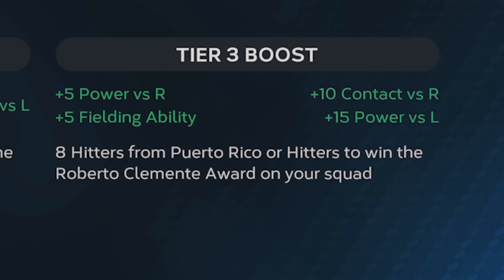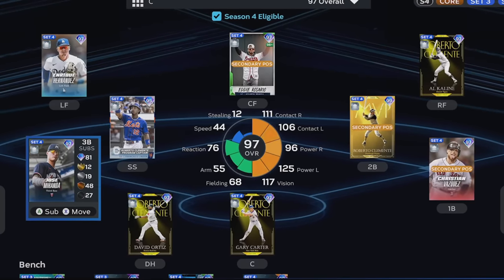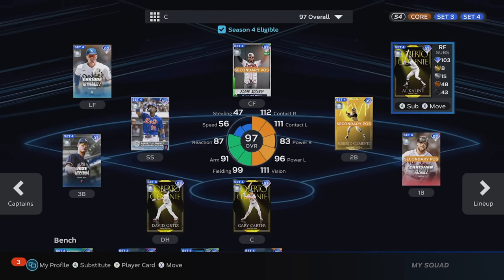If you get eight Puerto Rican players or players from the Clemente awards program on your squad, he's going to give a plus 10 contact, plus five power versus right, and plus 15 power versus left with plus five fielding ability as well. It's one of the better team captain boosts in the game, especially considering how rock solid the Puerto Rican squad is.